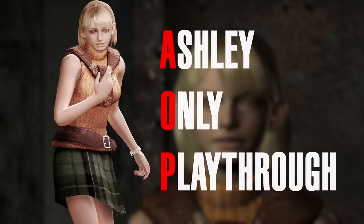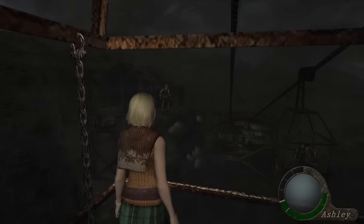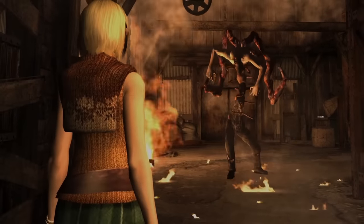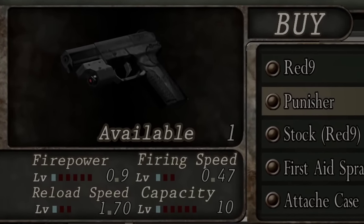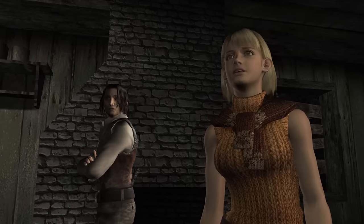Welcome back to another Ashley-only playthrough. Last time we narrowly escaped the village, survived a treacherous ski lift, and ended up staring down the big cheese with no backup. But what if this time the merchant had something for Ashley? A small weapon she could use in case of emergencies. With this change I'm still trying to stay true to her character, so it'll go like this.